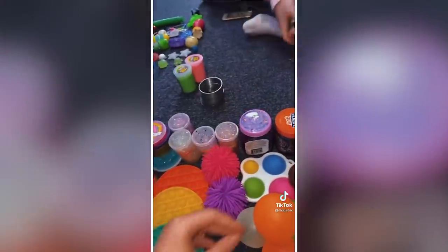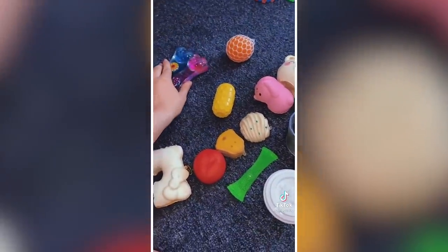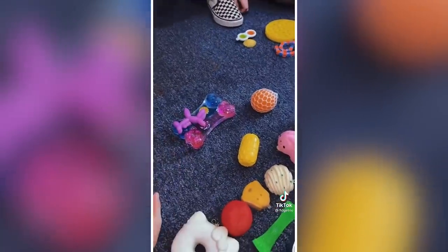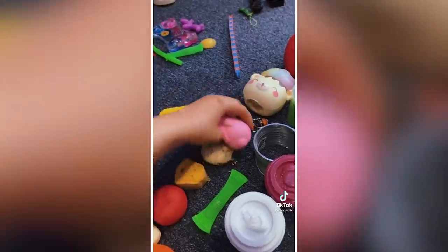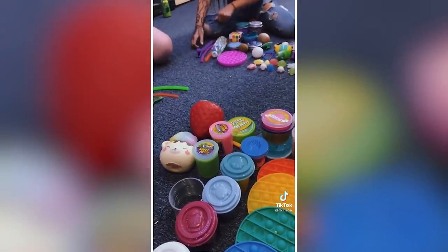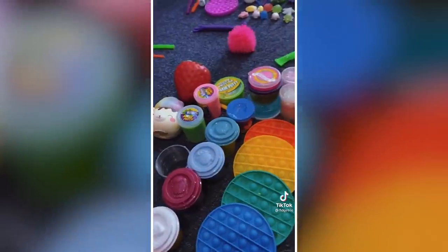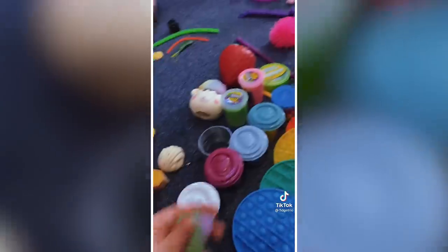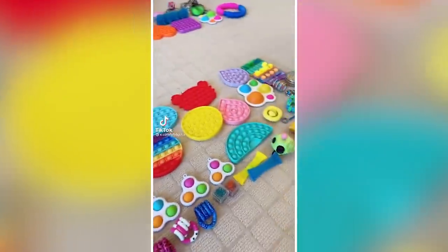Deal, sure! Can I offer for your mesh ball? Sure, I'll offer this water timer and this balloon animal. Can I trade for your wacky track? Sure, I'll trade this squishy and the spike chain. Deal! Can I trade for your textured monkey noodle? Sure, I'll trade this marble mesh, this shaggy stress ball, this monkey noodle, and these two mochis. That's a deal — fidget trading with my friend!